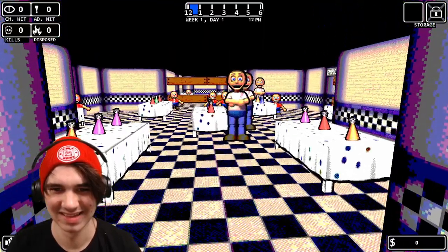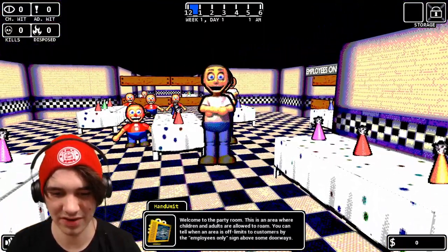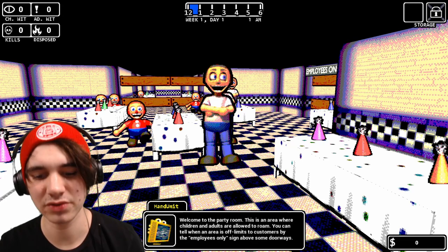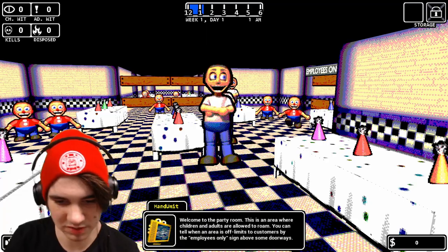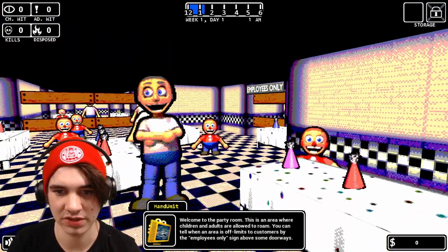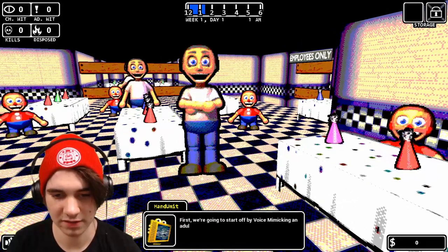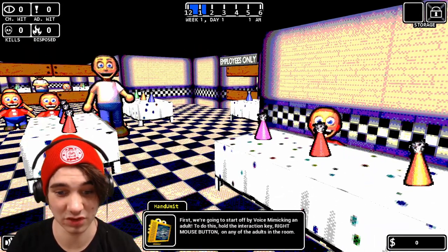Welcome to the party room — this is an area where children and adults are allowed to roam. You can tell when an area is off limits to customers by the 'employees only' sign above some doors. Okay, so like over there. First we're going to start off by voice mimicking an adult — that is really creepy.